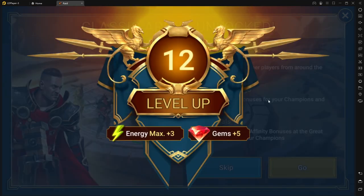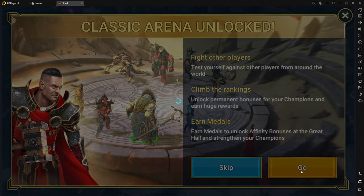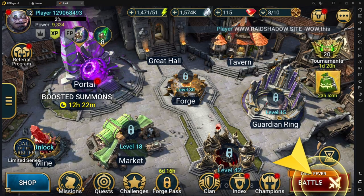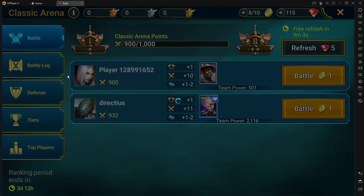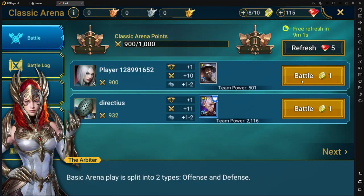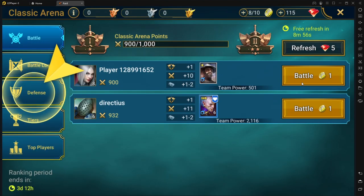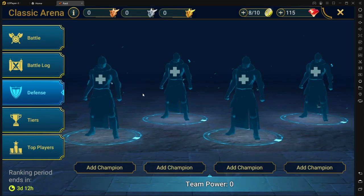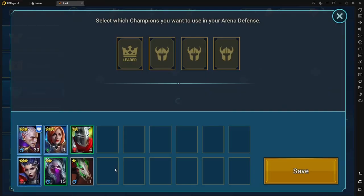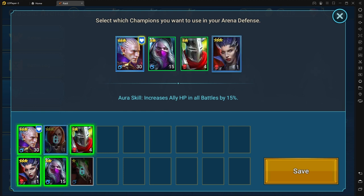When you get to level 12, you're going to be able to open Classic Arena. You may not be into PvP, but by going to Arena you're actually going to earn points to open special affinity bonuses at the Great Hall. Most of you going toward endgame — that's the best thing to do. You get those points more easily at low level because you'll have much easier battles, so you want to get affinity bonuses as fast as you can.